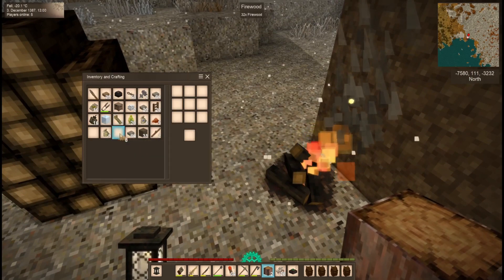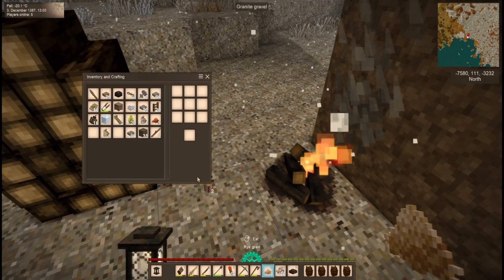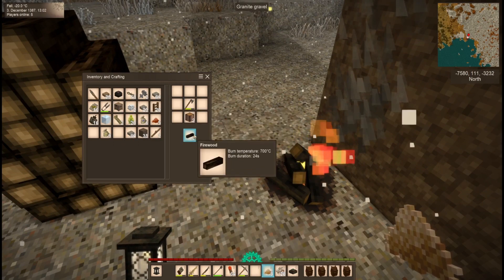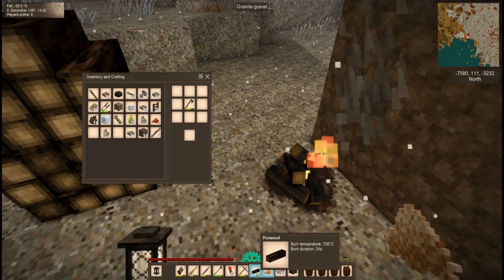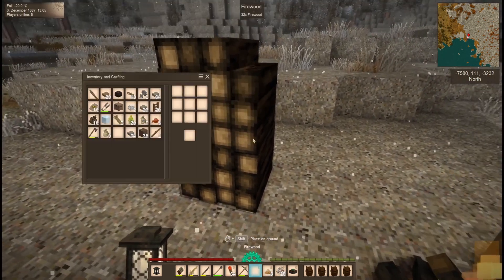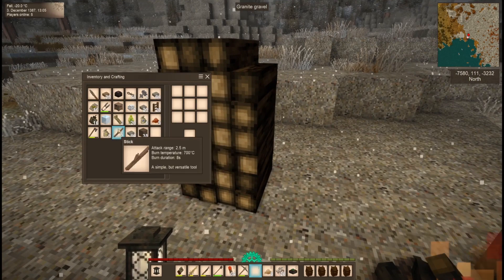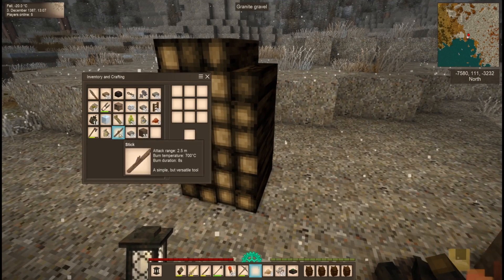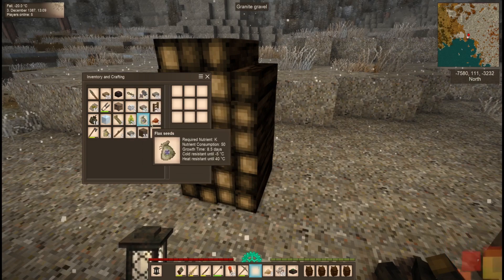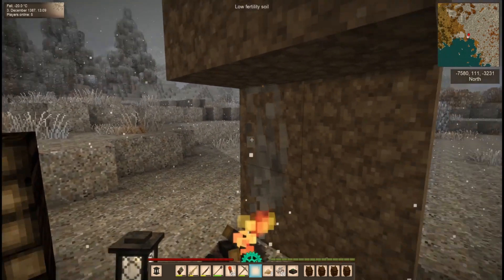You apparently died on the exact same spot that I did. The trouble is we've got to get this place lit up, because unless it's lit up the drifters keep spawning. Has anyone got enough torches to spam them around? Okay, I'm hiding in the wall.